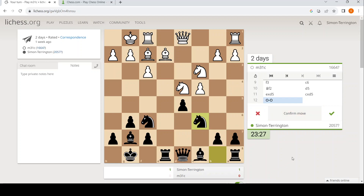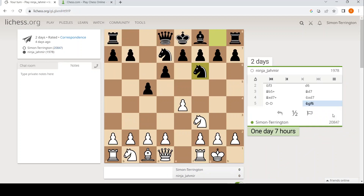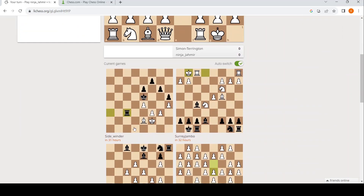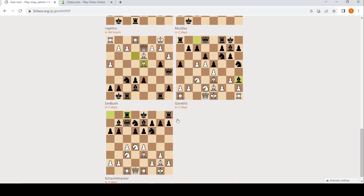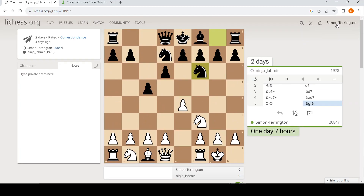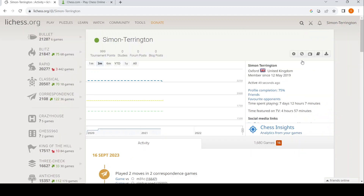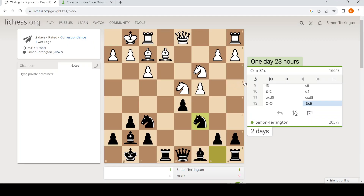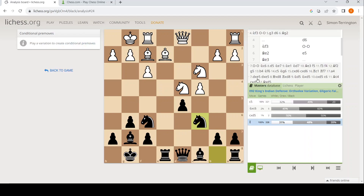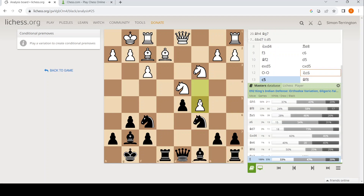Knight c6 — develop the knight. Will my opponent play c5? He's going to think about it. So c5: he could take on c6. It looks like the other options are all good for me, so c5 is just the move they play.